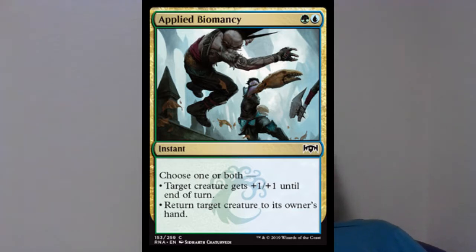Next we have an instant: Applied Biomancy, for green and blue. Choose one or both: give target creature +1/+1 until end of turn, or bounce a target creature to its owner's hand. This is very good against creature tokens like the beast tokens in Gruul, or to bounce a spirit. It's also a great early-game combat trick to help you gain creature advantage.